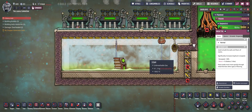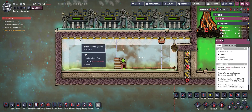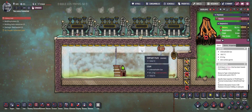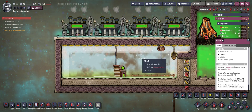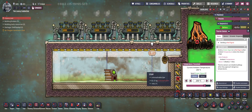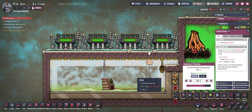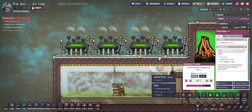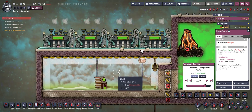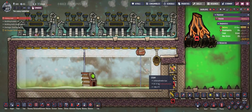On the left hand side we have a different room full of steam, and we are feeding the steam into four steam turbines which will convert the steam into electrical energy. Because we want the steam turbines to work at maximum efficiency, we need to make sure that the steam in this room is around 200 degrees Celsius, and there's a bit of automation required to actually achieve that.